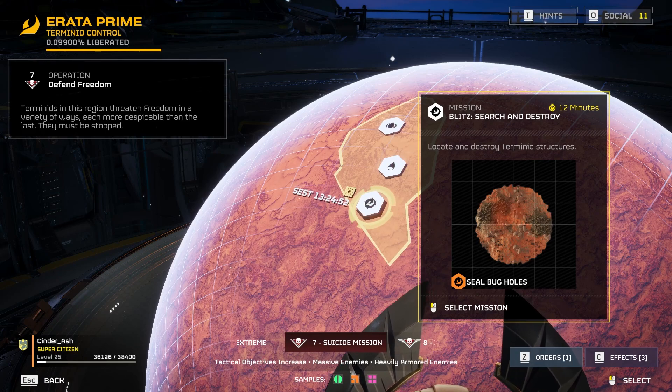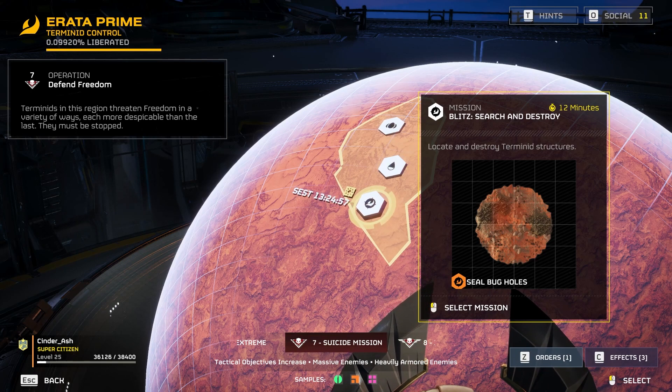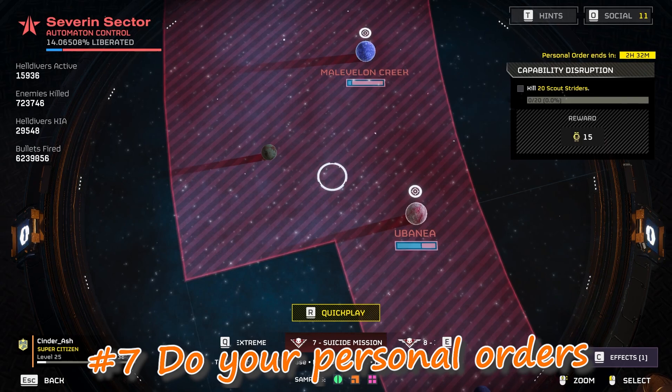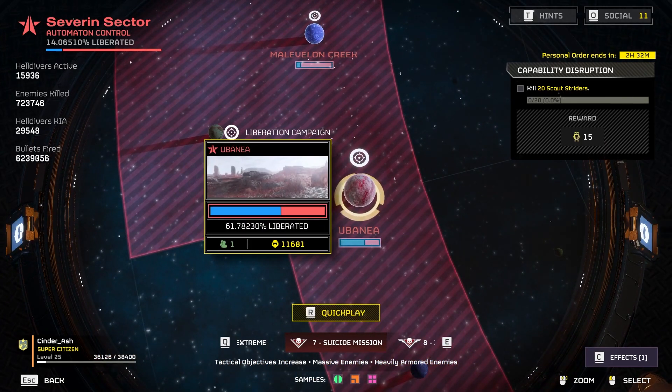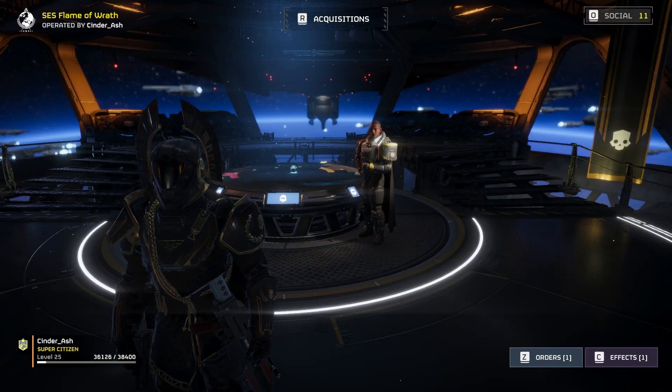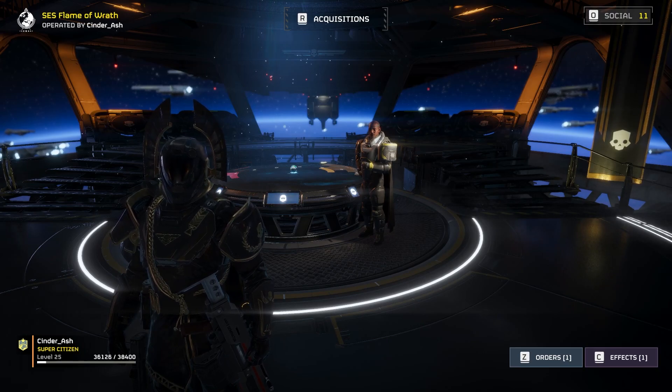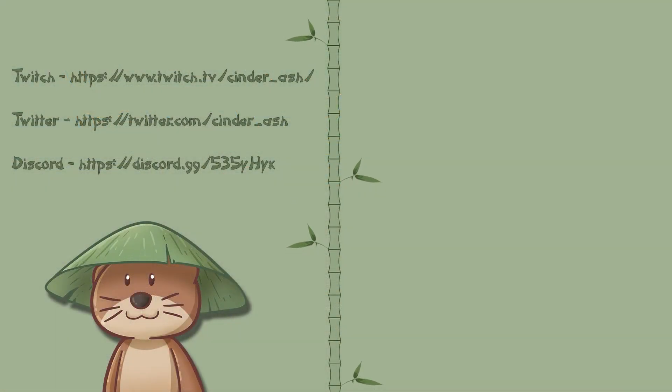The last tip is to always do your personal orders. 15 medals for basically just killing 20 scouts — I can just go right here to Urbania and hop right in, kill 20 scouts, and then I've got my 15 medals for the day. It's really just that simple. A lot of these things are just really, really quick and really easy, but those will help you get everything you need in your warbonds and just keep going from there. I hope these tips help you create better super democracy, get yourself some liberty, and kick some ass out there. You guys take care, stay awesome. Bye guys.